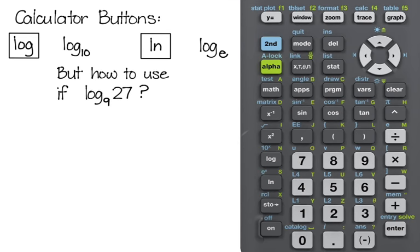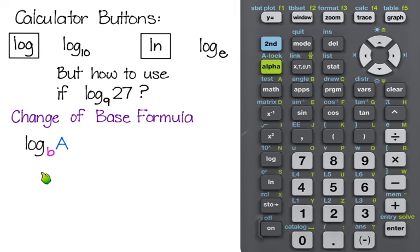But how do you handle something like log base 9 on your calculator — it's not one of those two buttons? That's where we use the change of base formula. The change of base formula says: when you have log base b of some value a, you can change this to any base you want. The two bases I'm interested in are log base 10 or log base e. So rewrite it as: log base 10 of a divided by log base 10 of b. Do not confuse this with log of (a divided by b) — it is not the same thing.